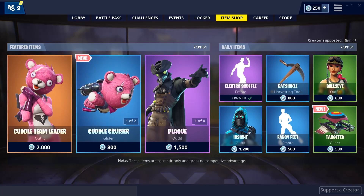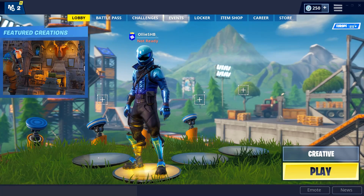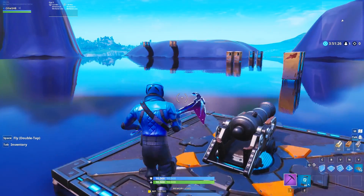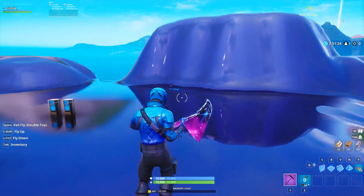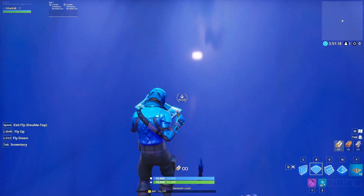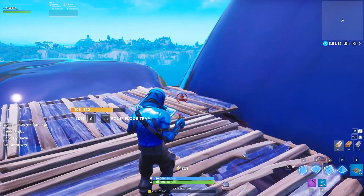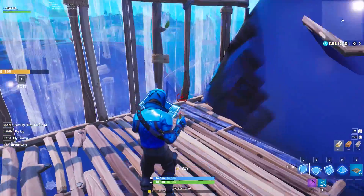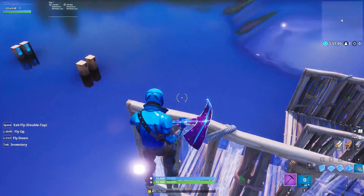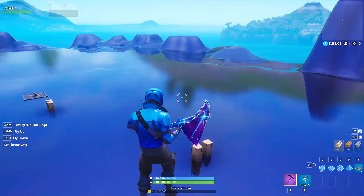Anyway, let's get straight into the video. The first thing you want to do is load into creative mode. Once you're on your main island in creative mode, head to the side of a wall somewhere — you can do it anywhere but it's easier next to a wall. Place down a few floors and also place down some walls in random spots, just like I'm doing, and you'll understand why in a minute.